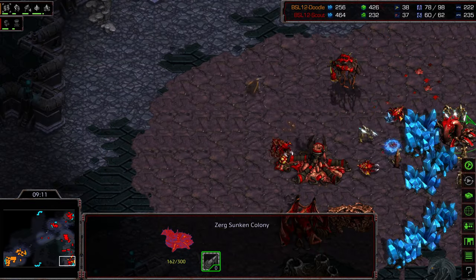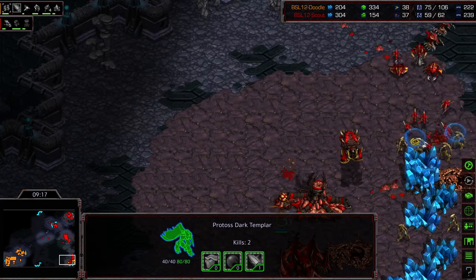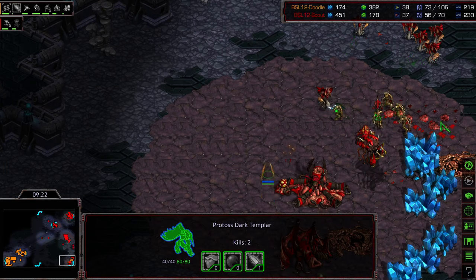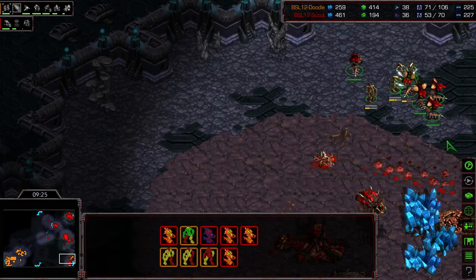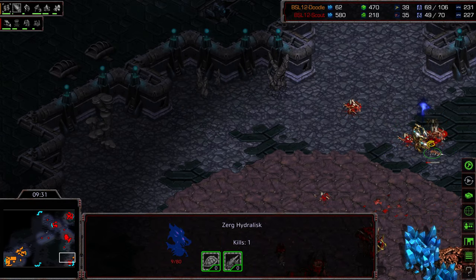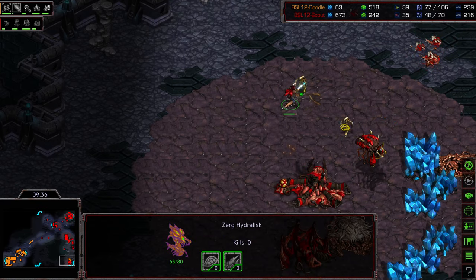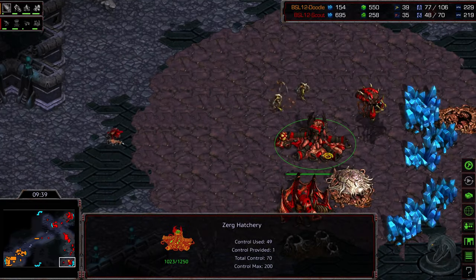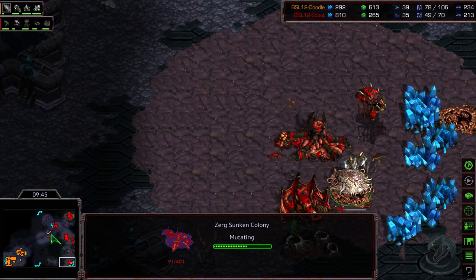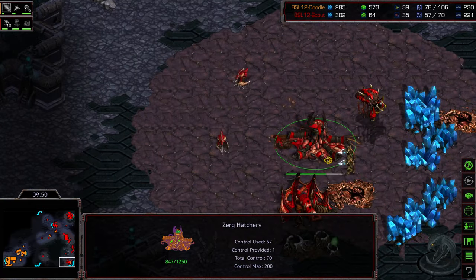Doodle is going to take at least one sunken colony down and probably the second too. Despite Scout having all those drones and a Dark Templar in this grouping, Doodle clears out some drones to slow Scout's economy. Remember, this is four hatcheries, not three. The zealots — with leg speed, level one weapons — are just dumping on the hydralisks, peeling them out rapidly. Scout will have to rebuild, but he has lots of resources. Doodle sitting at 70 supply, needs to maintain pressure.